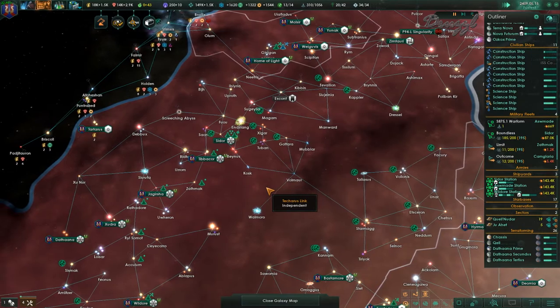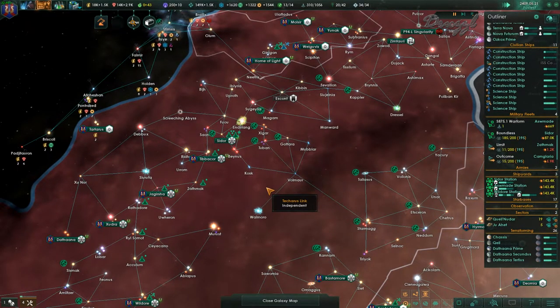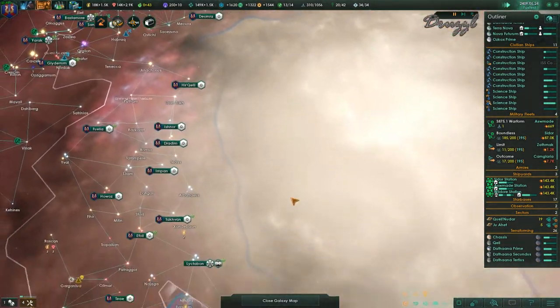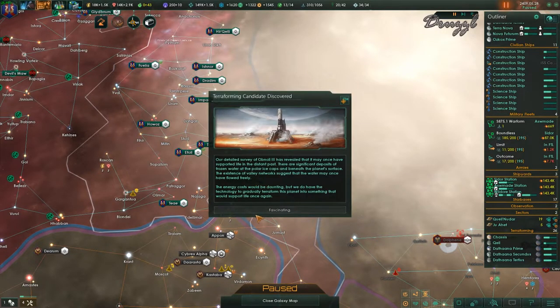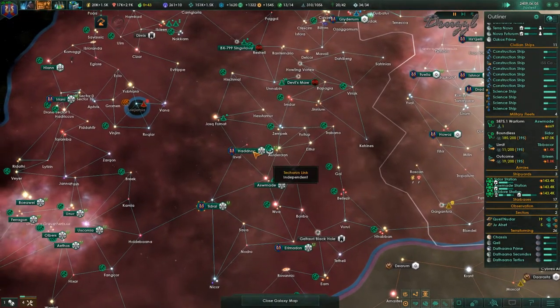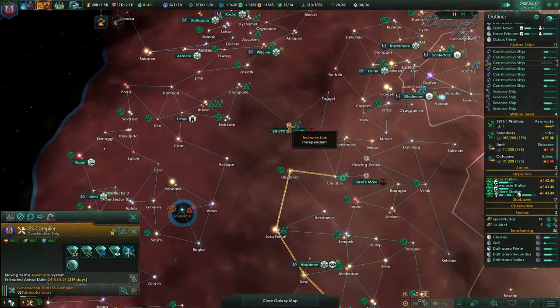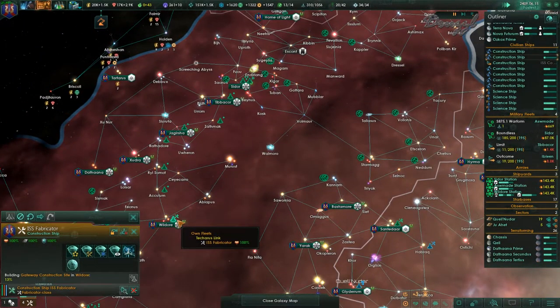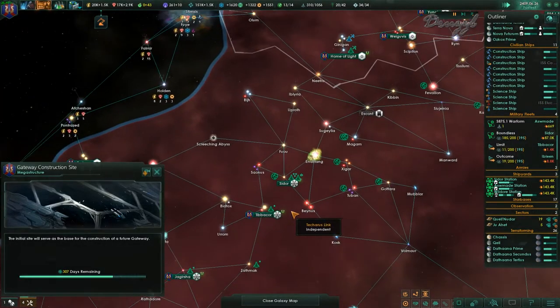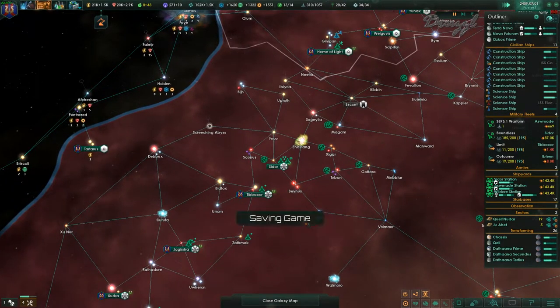Now we just have to wait. While I would like to start building another fleet, I'm not going to. There's the gateway in Lactoban down here — we can now get to this front relatively quickly. I say relatively because we still don't have the one in Aswameed yet, which is currently en route to be constructed, nor the one in Wildor which is being constructed, nor the one in Sidor which has 300 days left.